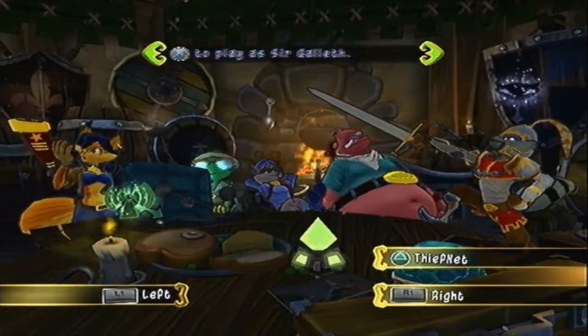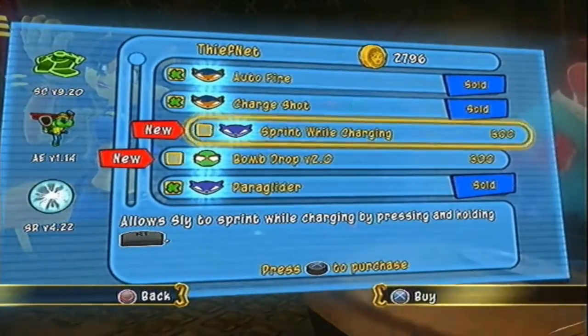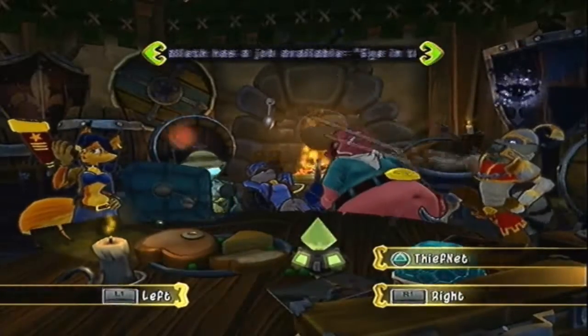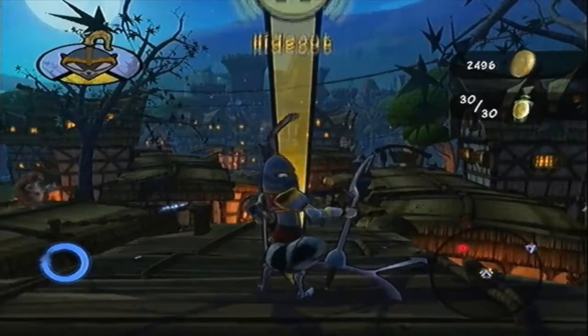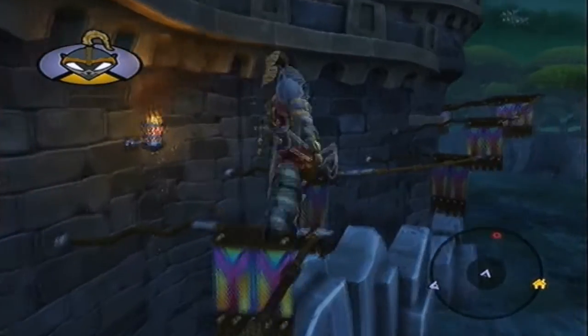Job completed. Right, Eye in the Sky is our next mission. Is there anything else to buy? Sprint while charging — no. Bomb drop 2.0 — I might as well. Probably never ever going to use that, but I might. Alright, our next mission is Eye in the Sky, but before we go to that, I want to go and collect some Slime Masks. Let's just go do that.